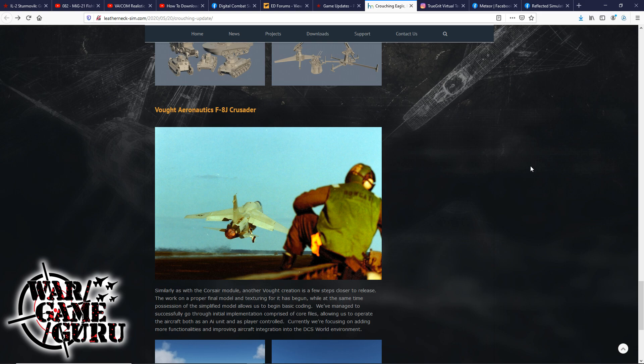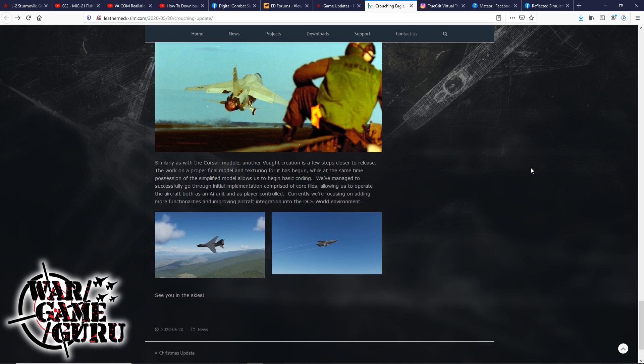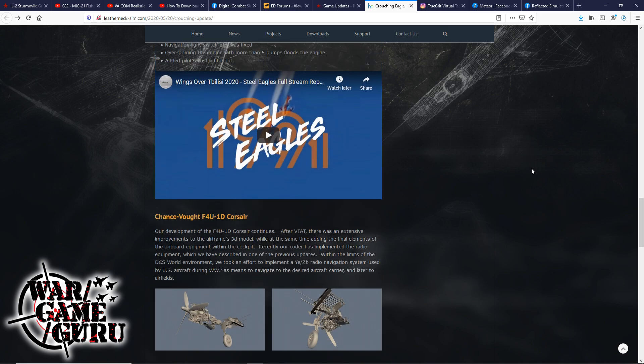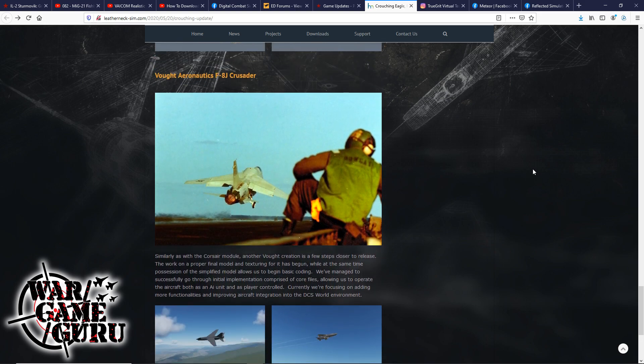The Leatherneck Aeronautics F-8J Crusader — they're still working on this. Similarly to the Corsair module, it's a few steps closer to release. Work on a proper flight model and texturing has begun, and possession of the simplified model allows them to begin basic coding. They've successfully gone through initial implementation comprising code files allowing the aircraft to operate both as an AI unit and as player-controlled. Currently they're focusing on adding more functionalities and improving aircraft integration into the DCS world environment. This is the one I'm really looking forward to — the Crusader and the Corsair are two planes from third-party modules I really look forward to seeing in DCS, especially the Crusader. I really have a thing for those Cold War planes that we just don't have, and maybe eventually we'll have that Vietnam environment we've been looking for.